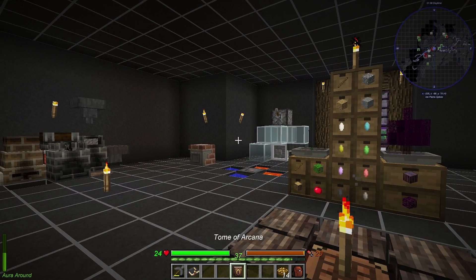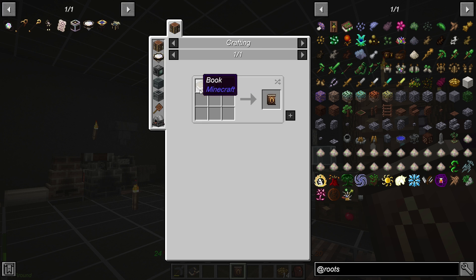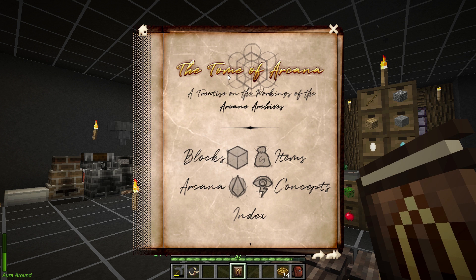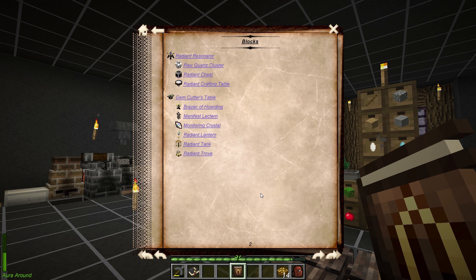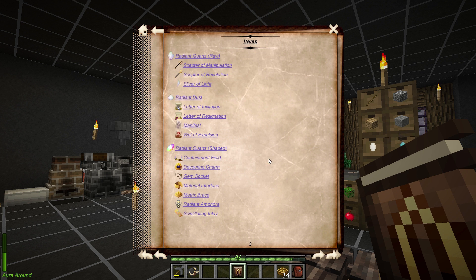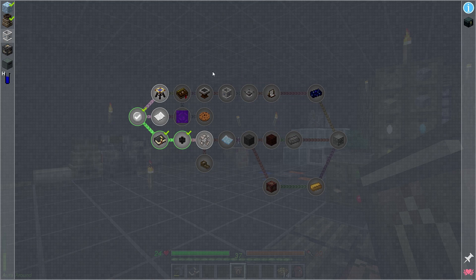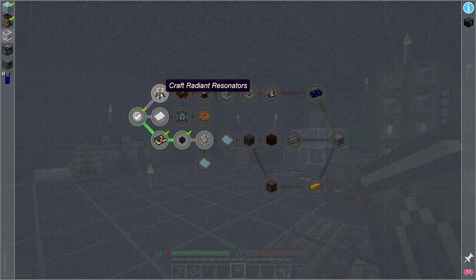The other thing I was doing was I went ahead and made this book here — this is the Tome of Arcana from Arcane Archives. Pretty cool little mod. There's actually quite a lot to it; it has all kinds of different blocks, and this thing is actually an inventory system. We're gonna be making this today because it is in the quest line. It says it's used to generate radiant quartz, so we're gonna get into that today.